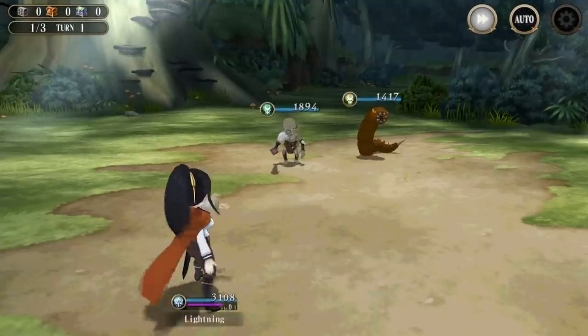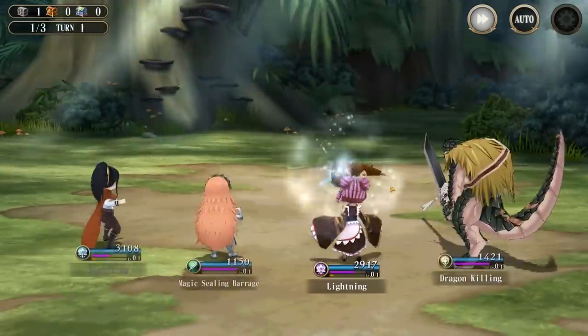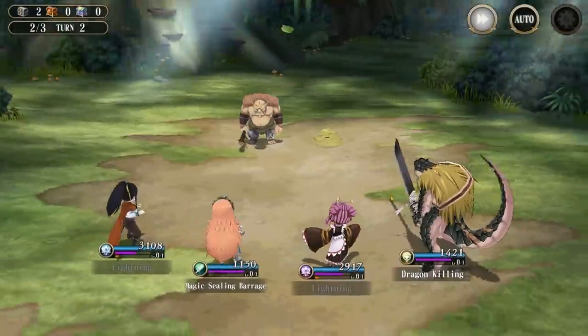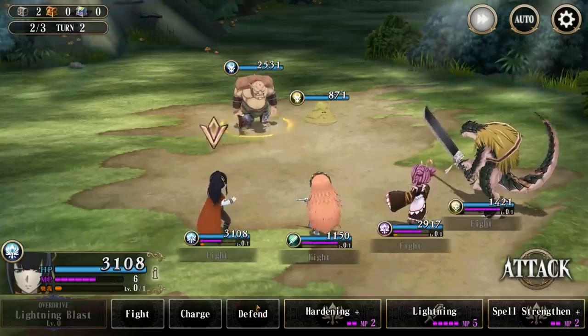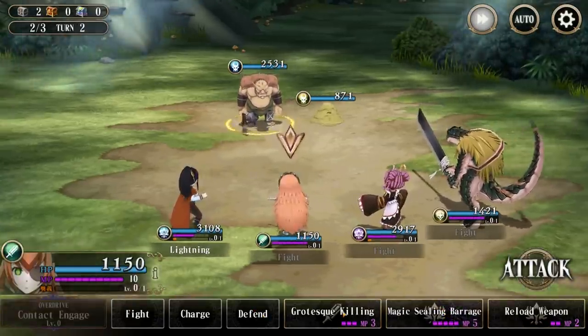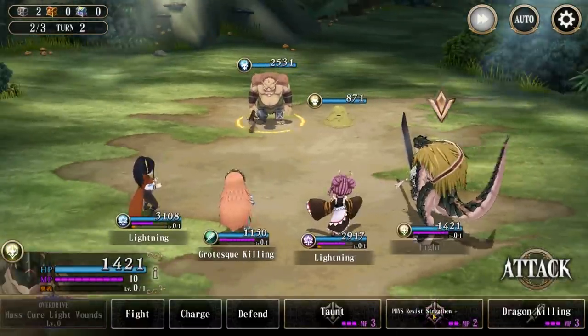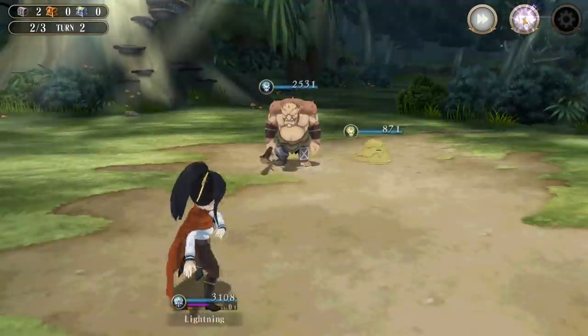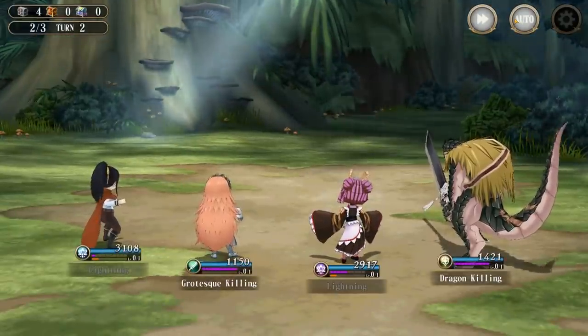Let's turn off auto really quick. This is going to be your standard turn-based JRPG combat style system where you have damage abilities, debuffs, taunts, heals, things of that nature. You can charge up your MP or your overdrive meter, which is basically like an ultimate. You can defend, and there are DPS abilities as well. Pretty straightforward — not anything crazy. If you've played any standard turn-based JRPG before, you kind of know what to expect.